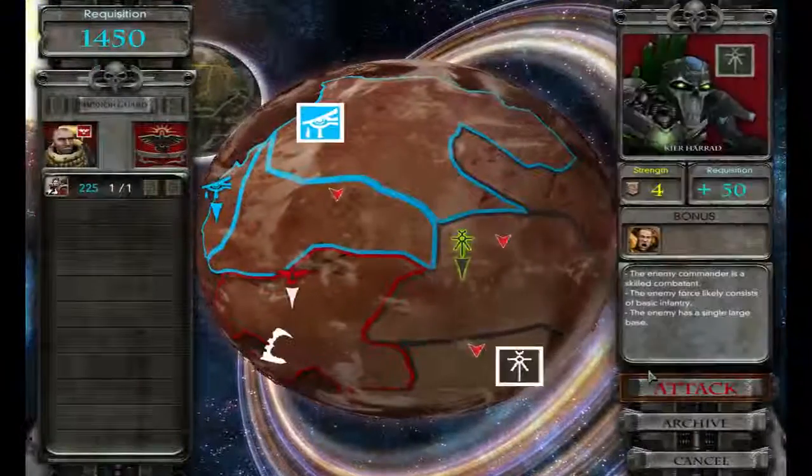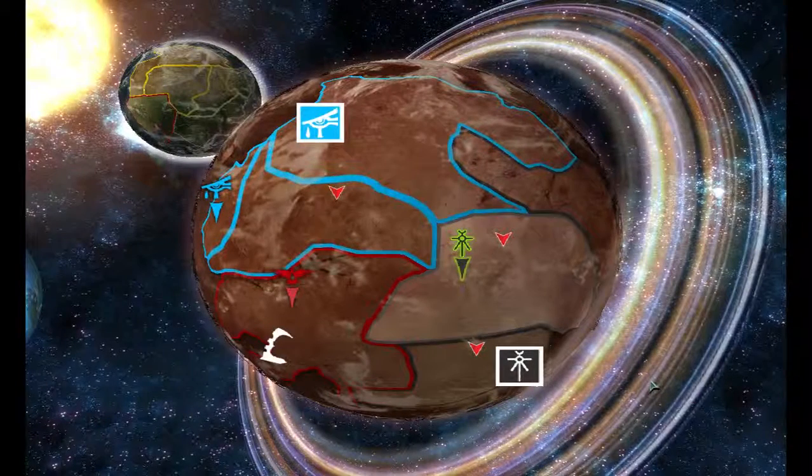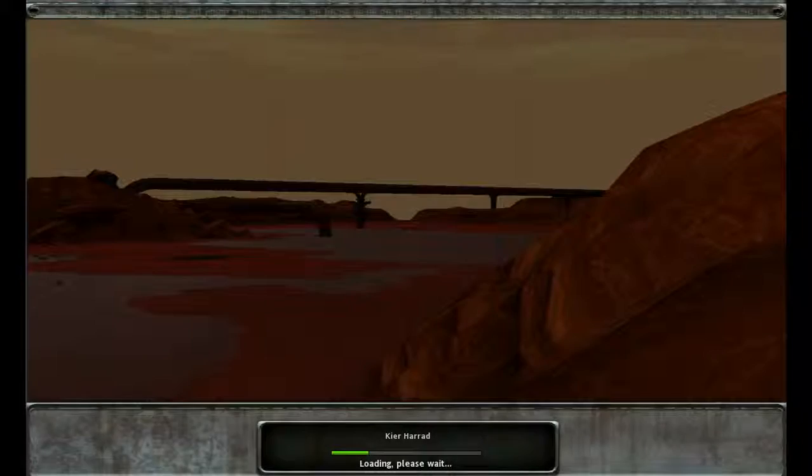But if I can secure these two points, get some defense on them, and just keep Necrons alive, I can get my defenses built up. I can get my five defenses and get three war gear, which is crucial if we're going to get all of our war gear. And I want to get all my war gear — I like all my war gear for Space Marines. We're going to get it all.